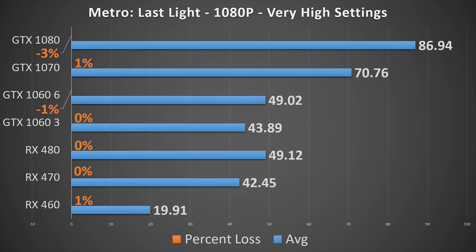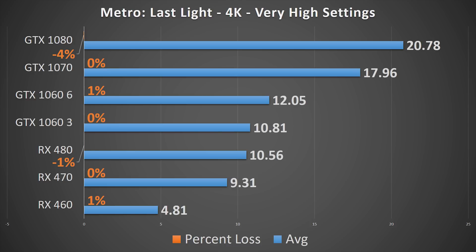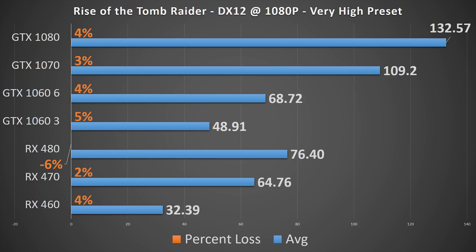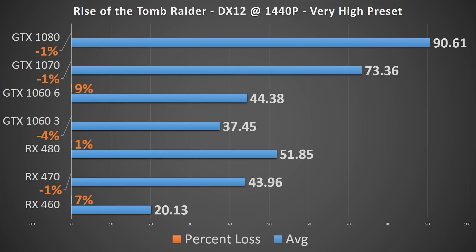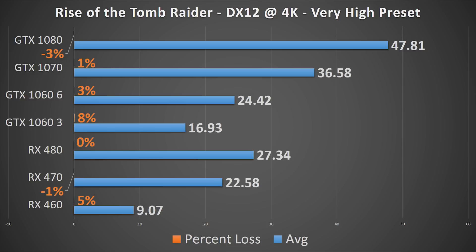Metro Last Light is a breath of fresh air, with each resolution showing essentially the same frame rate whether on the i5 or on the i7. In Rise of the Tomb Raider, once again it's only the top two Nvidia cards that are slightly held back at 1080p in DX 11, with DX 12 showing somewhat the same trend. At 1440p, the GTX 1070 is within the margin of error, but the 1080 loses about 4 FPS in DX 11. In DX 12 all cards are about where they should be. At 4K, as was the case even with the Pentium processor, performance is not limited in any way.